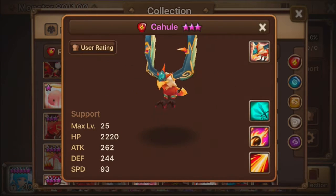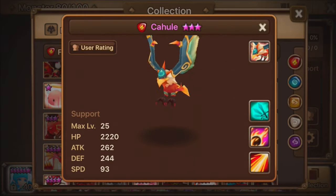Welcome back to more Summoner's War monster strategies. Today we're going to be looking at the Fire Garuda, and that is Cahul.